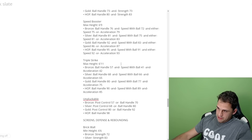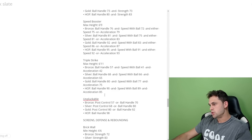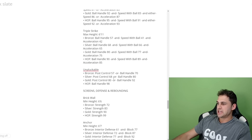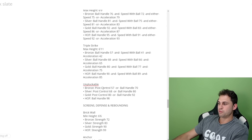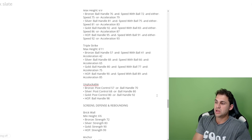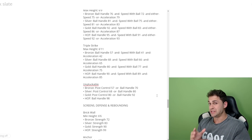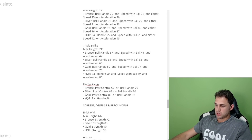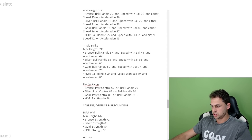Triple Strike has a max height of 6'11; hall of fame requires 90 ball handle, 89 speed with ball, and 85 acceleration. Last but not least for playmaking, Unpluckable is based on post control or ball handle up through gold, but to get hall of fame Unpluckable you can only use ball handle — 98 ball handle for hall of fame. Last year people could use 95 post control to get hall of fame Unpluckable; that finesse no longer works.